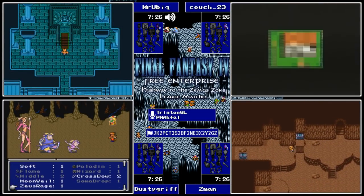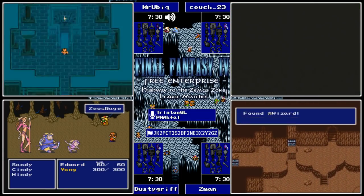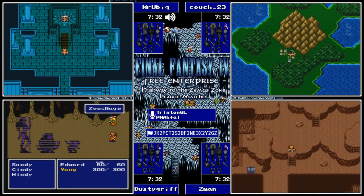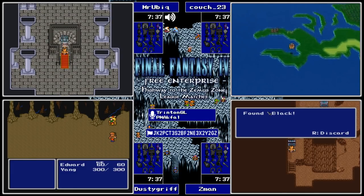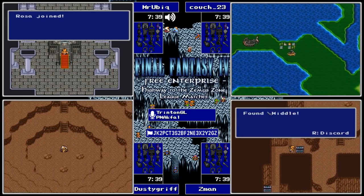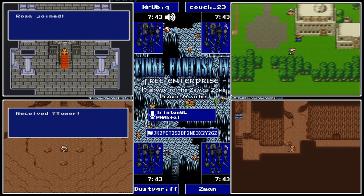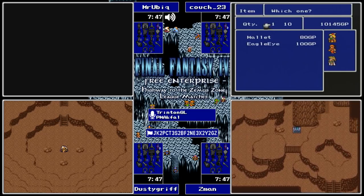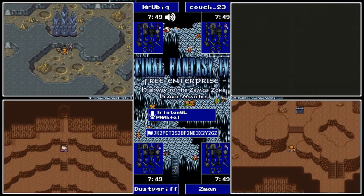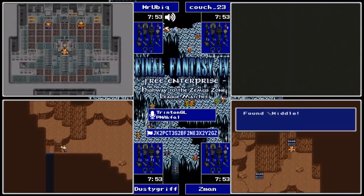This is exactly what I was talking about earlier with the J1 flag - this is a good time where Yang's Power would be useful against Cindy, but since he doesn't have it he just has to attack like normal. That'll do the job - sure will. Now none of these are guaranteed to be a key item, although in this case it is the Tower of Babel key so it certainly is.